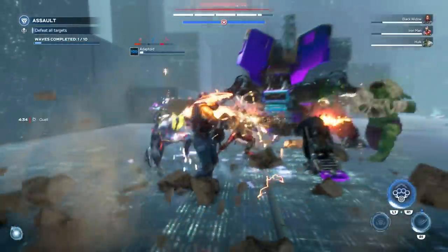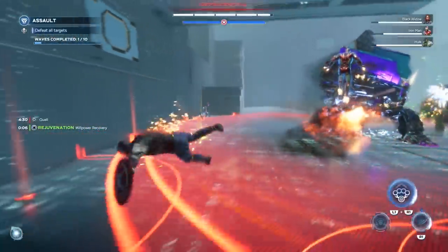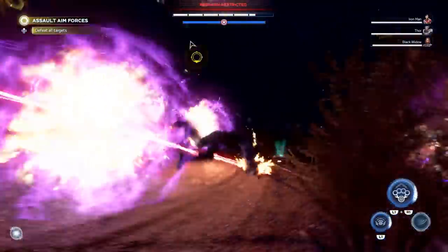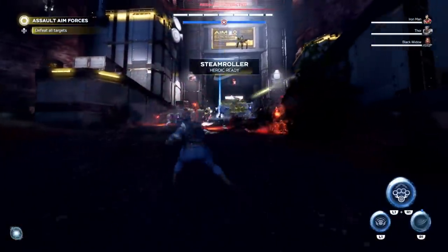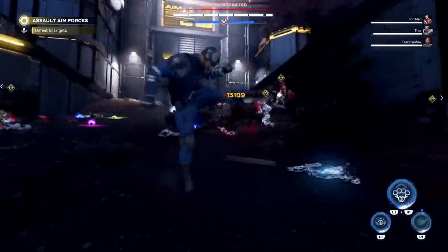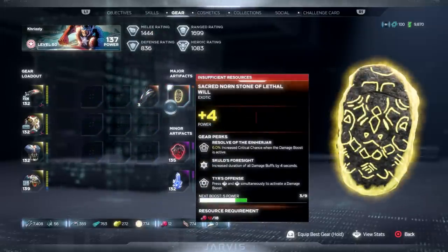So if you want to apply status to enemies — be it elemental effects but also something like stun — then this is probably going to be the item for you. The problem is that it doesn't provide that many damage boosts compared to the Sacred Norm Relic. This is the other one that I actually invested points into and went with, because it just gives me that buff. Especially the last one called Tears Offense, which is quite amazing.